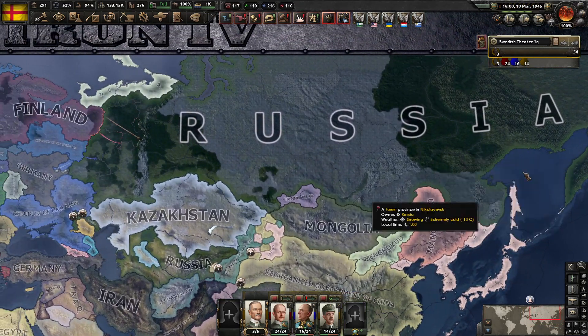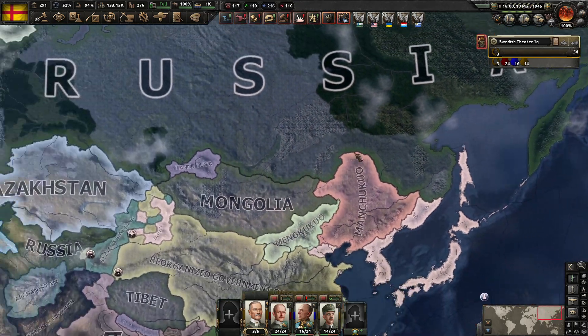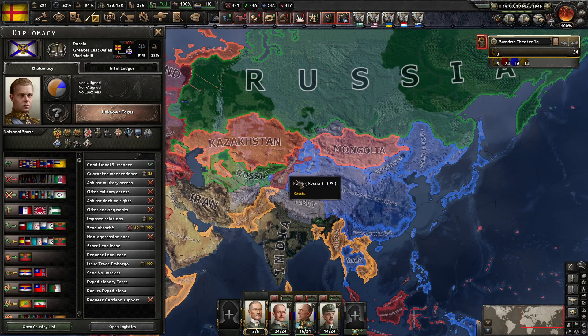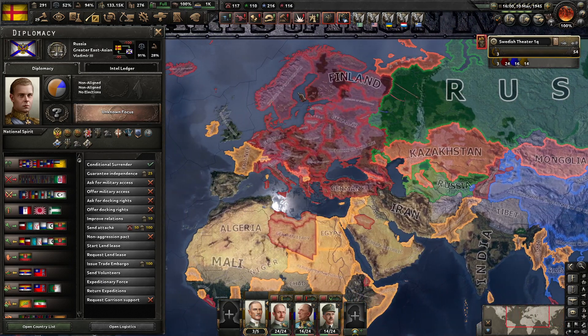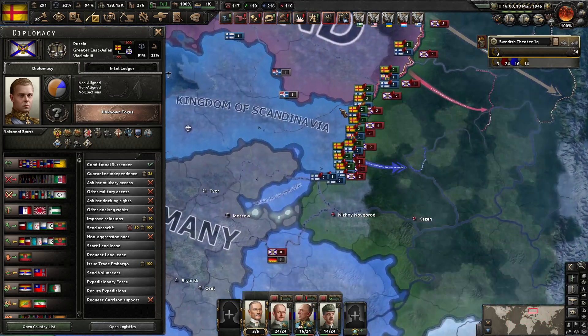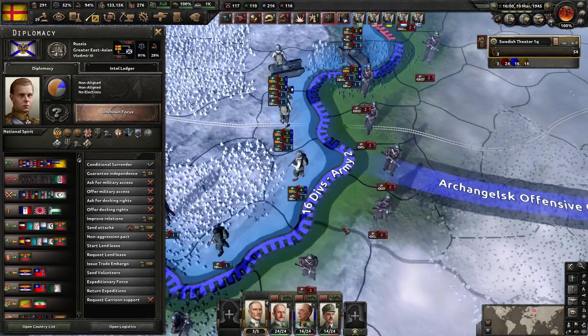Nobody's really doing anything out on the eastern portion because they are allied to Japan and China and stuff like that. It's basically just me and the German alliance pushing from the west. I thought they were going to capitulate last episode but they didn't. We are having a tough time with supply and stuff.